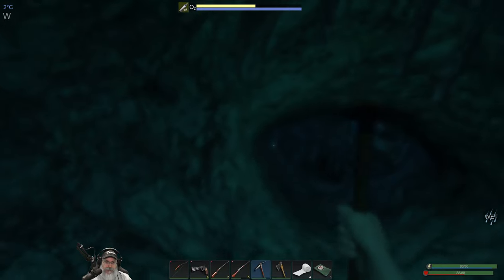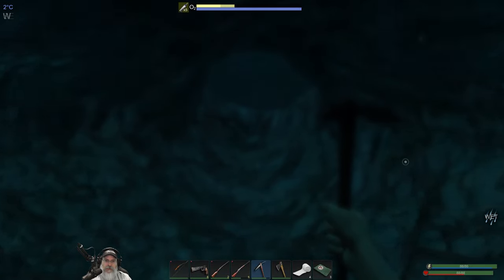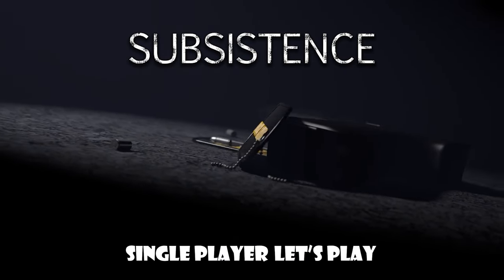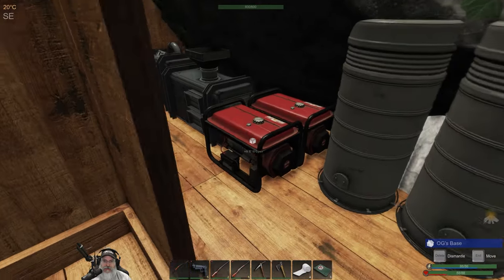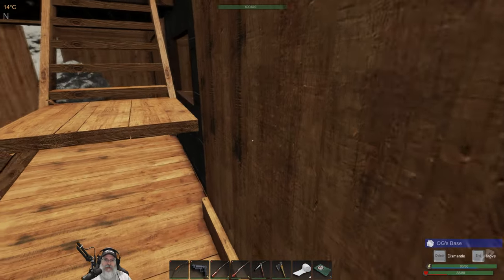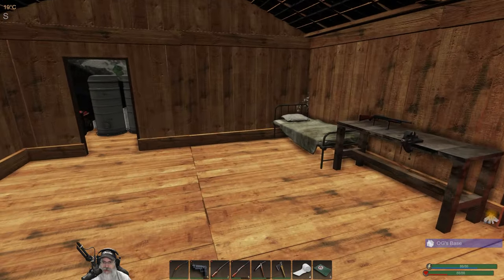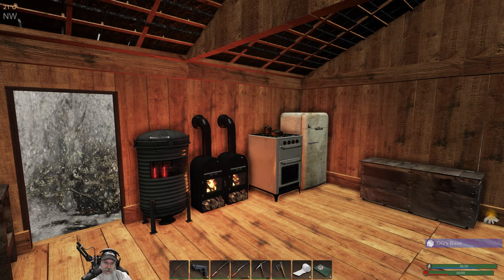Welcome back everybody to Subsistence - I'm an old guy gaming. In this episode we're going to try out a cave. The reason I decided to do a cave is because there's snow on the ground, and before long the ponds and lakes are going to start freezing up. If we're going to get a cave dive in before that happens, we need to do it now.